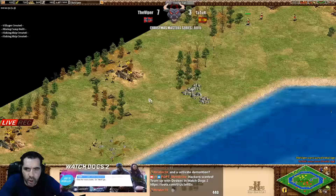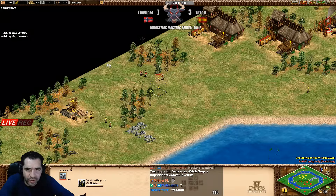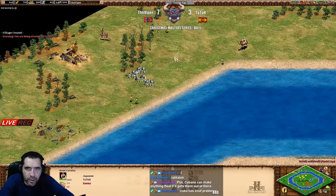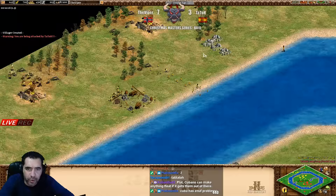Go attack fast - this is Tatot's chance to come back in the game! The archers are there, no fletching, but go before he walls. Come on, send it! He's going to kill some villagers - yes! But he's going to wall in the main position now.